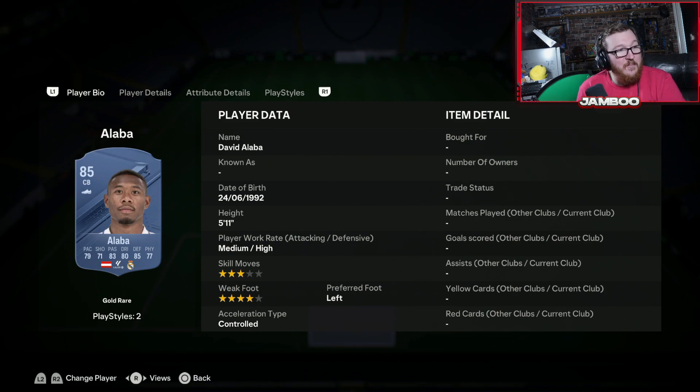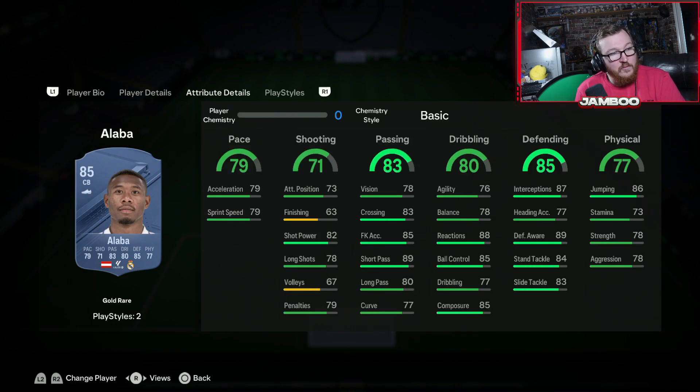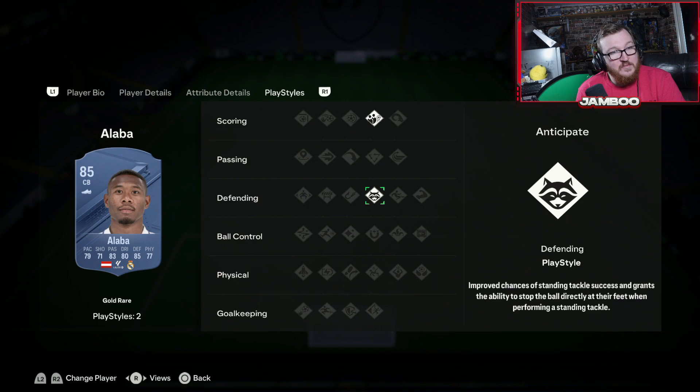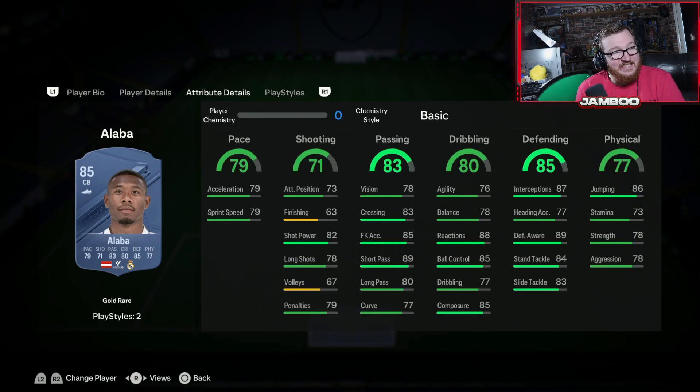We then have Alaba — another cheaper option. He has some really good links, like the Real Madrid guys — Modric, Tchouaméni, just some really good options. Good pace, excellent on the ball for a centre back, great defending, and solid physicals. He's a dead ball specialist as well and has Anticipate.